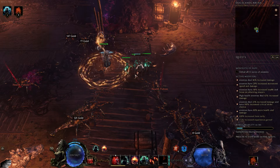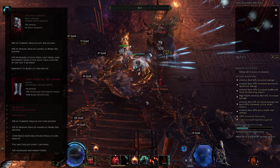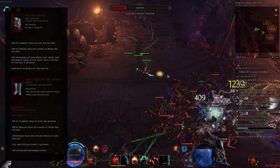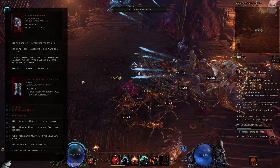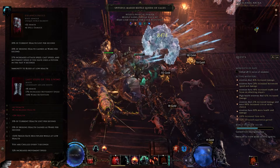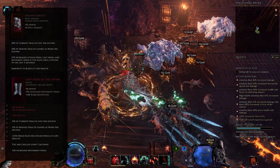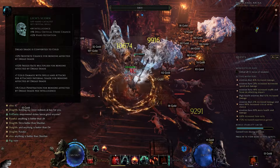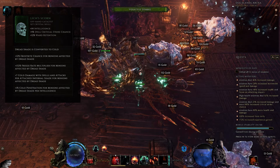Let's go over all the gear. Exsanguinous and Last Steps of the Living are crucial to your defensive layers and you'll be a little squishy until you have them. Before getting both, run a normal exalted chest and boots. For the offhand, Lich of Scorn is the only real choice — it's easy to get so just run any offhand with life until then. For your weapon, eventually use a Chronostasis for ward per second and intelligence, but until then any weapon with minion spell damage suffix (a very easy craft) works as your best-in-slot pre-Chronostasis.